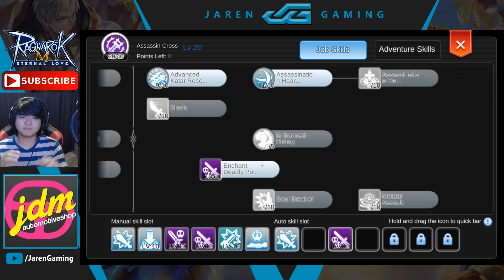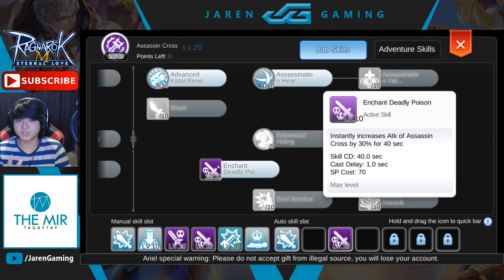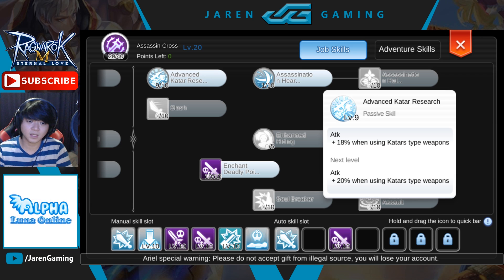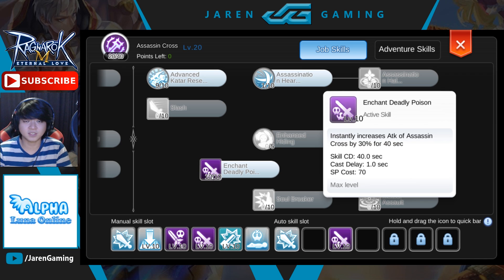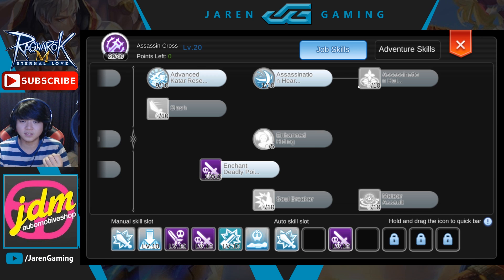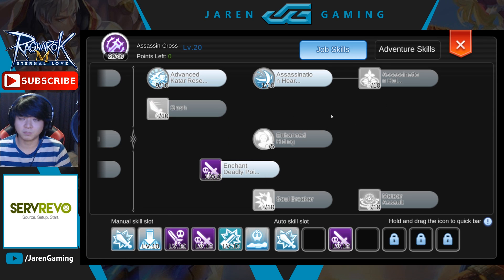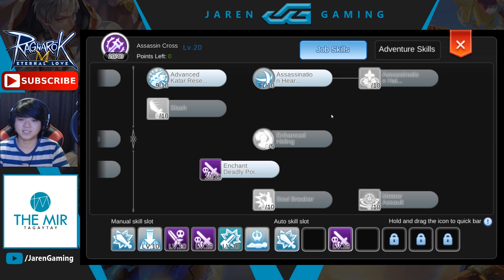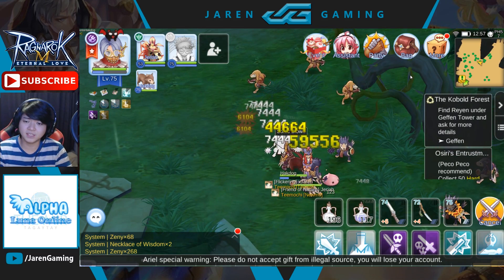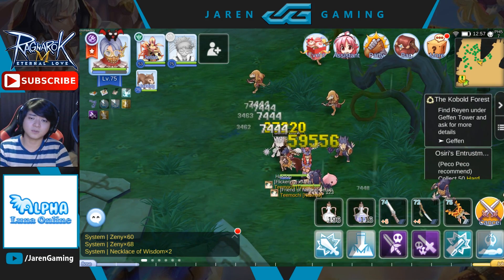For the assassin cross skills in the katar sonic blow build, your main priority is enchant deadly poison, which gives 30% attack for 40 seconds — higher than advanced katar research which gives 20%. You'll still get both skills but prioritize enchant deadly poison. You'll also take assassination heart for 3% critical damage and assassination halo for 2 crit rate per level, filling your 40 assassin cross skill points. You'll still get crit from auto attacks in between sonic blows, so crit damage pays off.